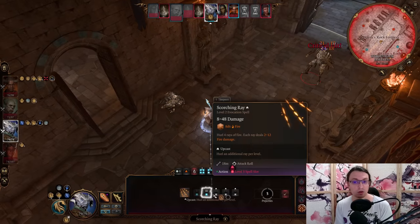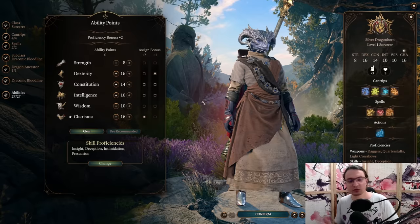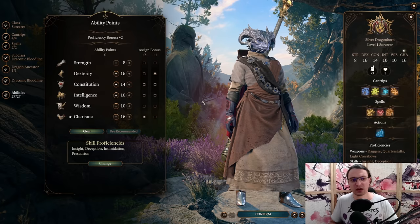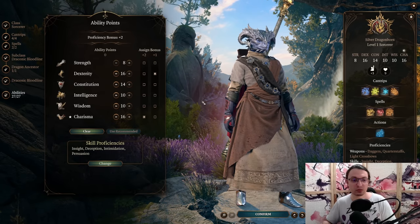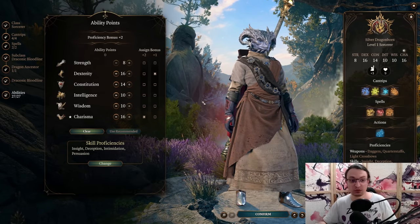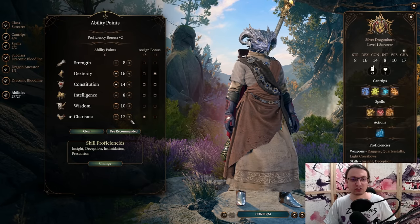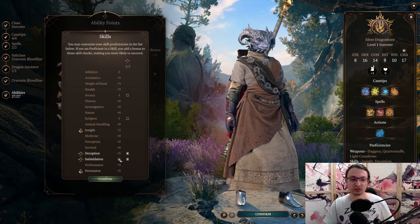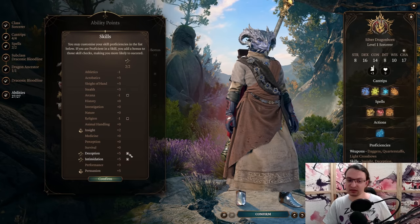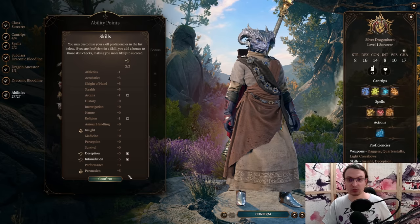With the introduction out of the way, let's look at the starting ability scores and level progression. We are going for 8 Strength, 16 Dexterity, 14 Constitution, 10 Intelligence, 10 Wisdom, and 16 Charisma. If you have the Half-Elf hair, drop 2 points in Intelligence and buff Charisma to 17. For skill proficiencies, go for Intimidation and Deception, and try to get a background that provides Persuasion so you have that covered too.